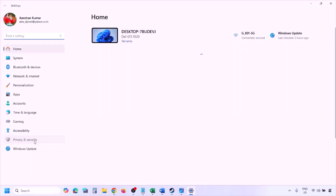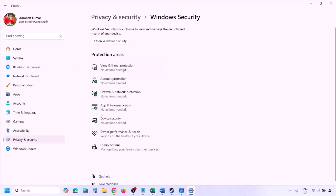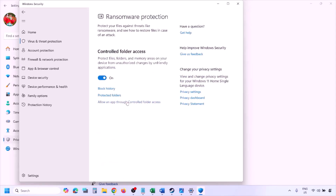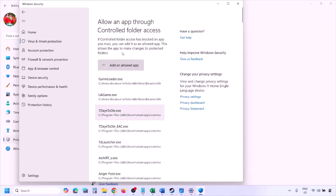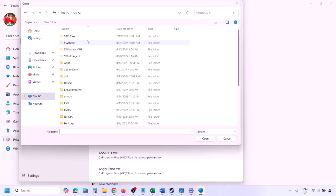On Windows 10, click on Update and Security, then Windows Security. Click on Virus and Threat Protection, scroll down to Manage Ransomware Protection and click on it. Click on 'Allow an app through Controlled Folder Access,' click Yes to allow, then click 'Add an allowed app,' and then 'Browse all apps.'